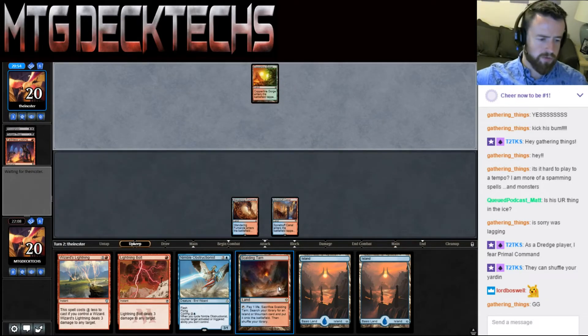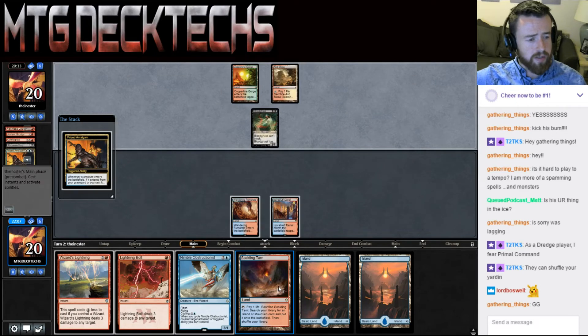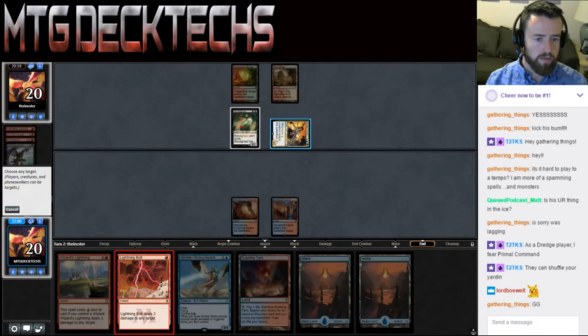We could play Scalding Tarn and fetch for Steam Vents — we don't take damage later — but our mana is okay without that. That's unfortunate. They brought in Ancient Grudge, which is dead against us at least. They get back Bloodghast, and then Bloodghast is going to get back Prized Amalgam — we're going to bolt the Prized Amalgam. The hope is they don't manage to discard another Prized Amalgam right here, because then they would get a delayed trigger at the end of our turn. We could just Stifle that. Okay, so that comes into play and then we bolt that guy.